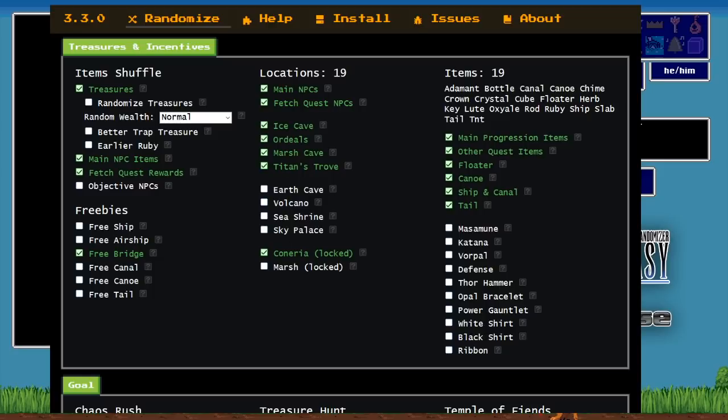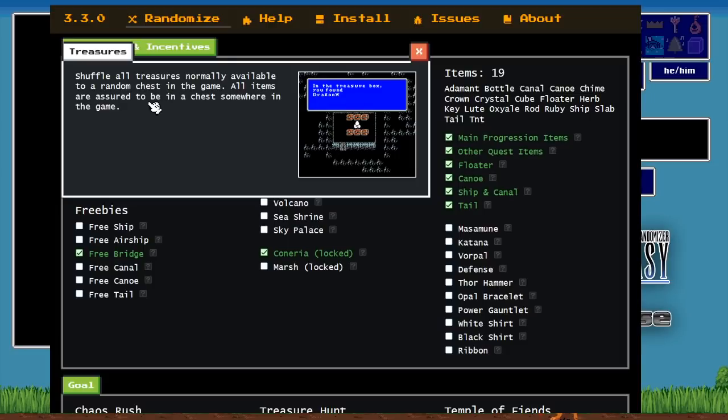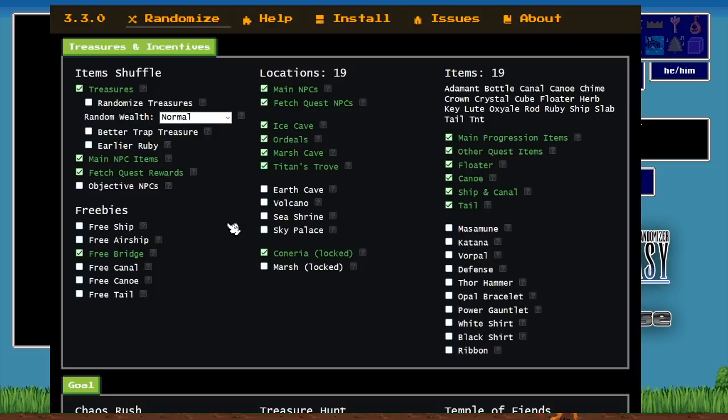For item shuffle, only treasures are turned on. That means every single treasure in the game — your opal bracelet, ice armor, flame shield, defense sword, all the things that normally live in boxes — gets taken out of those boxes and put into random new boxes. Masmune is not going to be in the bottom right corner of the Sky Castle; it could potentially be in Tofur, or the very first box you pick up.